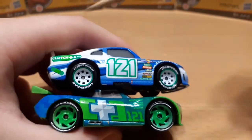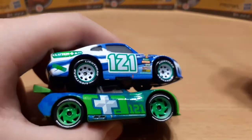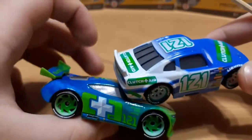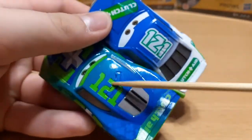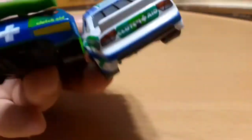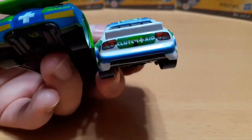On Dino there are white and blue stripes going along the side, whereas on Noah there are none — instead there are the little plus signs all over him. There's also a Clutch Aid logo on the back of Noah, whereas on Dino it's on the spoiler. They both have one color fading into another: on Noah it's green fading to blue, whereas on Dino it's blue fading to white. White is practically gone on Noah — aside from the little plus signs, there's no white on Noah at all. The back is nothing alike.